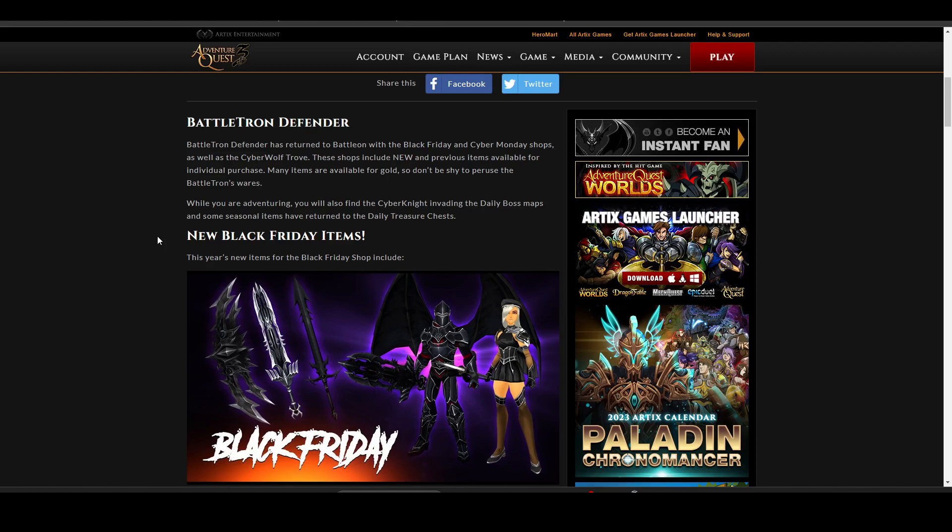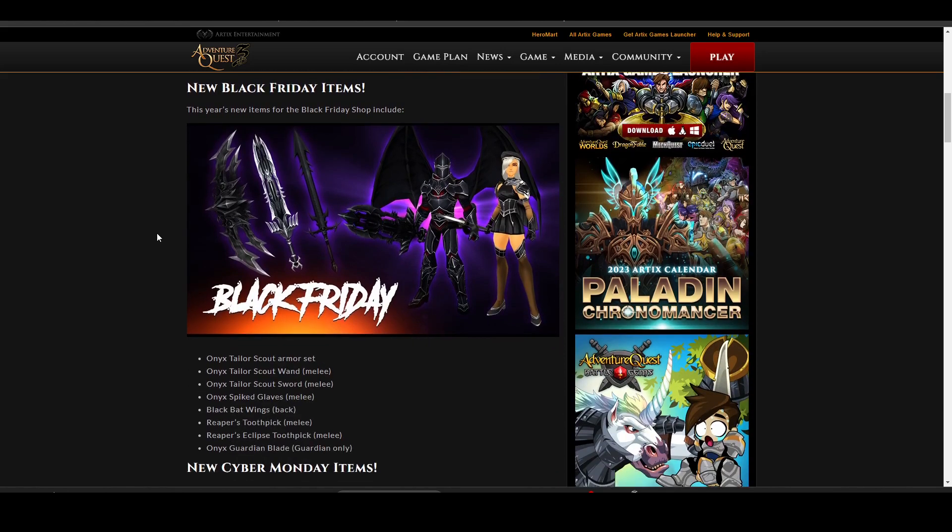While we are adventuring, you'll also find the Cyber Knight. The Cyber Knight is appearing in our daily boss. I'm still missing a few pieces of his armor set — I believe I'm still missing the shield and the main chest piece. Somehow I'm having difficulty getting that piece. I've been fighting him over and over a lot in the previous year, but it was so hard to get.